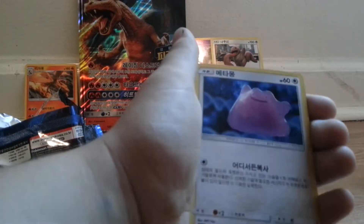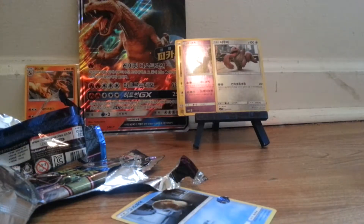We got a Cruncher, Mr. Mime, another Bulbasaur. I have the GameStop only promo, and it's still sealed. Ditto — yes! Charmander — let's go, I love Charmander.